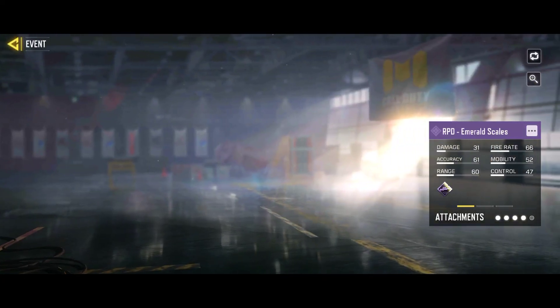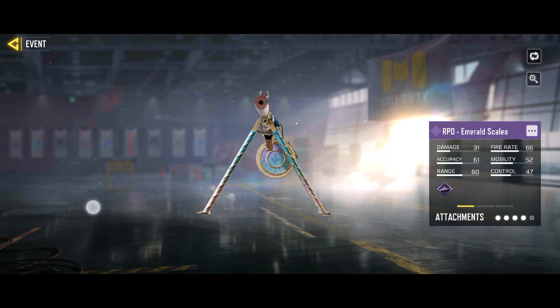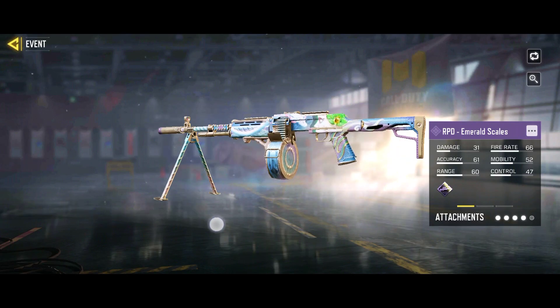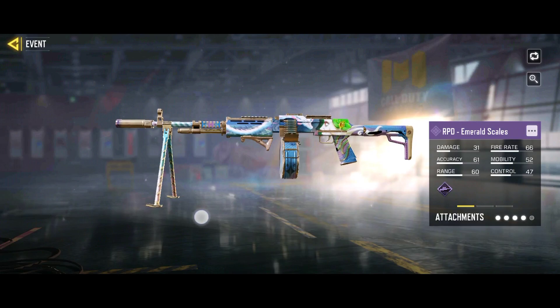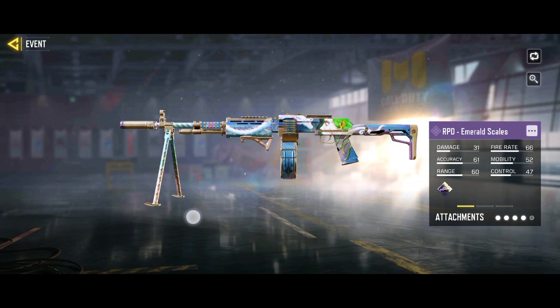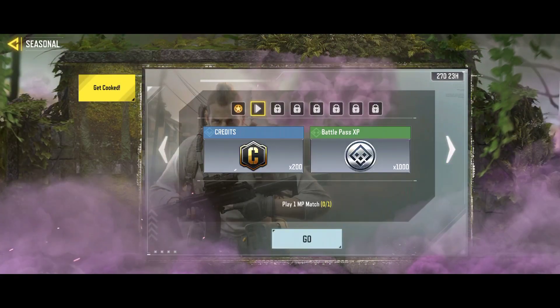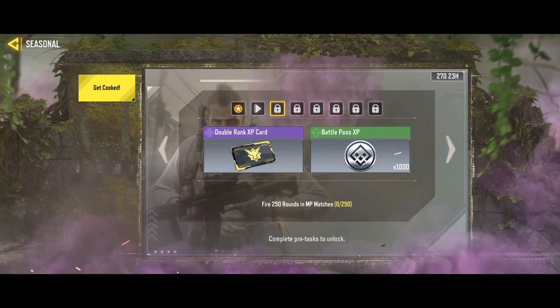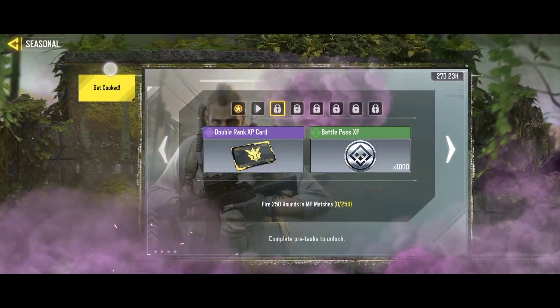This is the new event that is already out: Emerald Scales. I actually do like the fact that we're getting an RPD skin, and wow, it actually looks really nice — is that a serpent, like a water serpent? And it's a double rank XP card. This is what people will be fighting for, definitely.